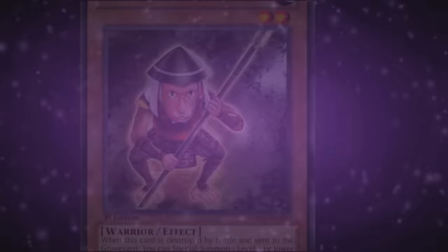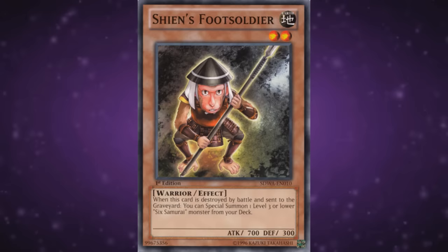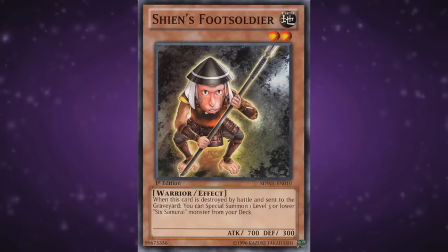Next up we have Shien's Footsoldier — look at his face, it's like a sleep barrel is his demon! He's a very unimpressive card that floats into a level 3 or lower Six Samurai from the deck when destroyed by battle, which means this probably hasn't been played or looked at since 2008.